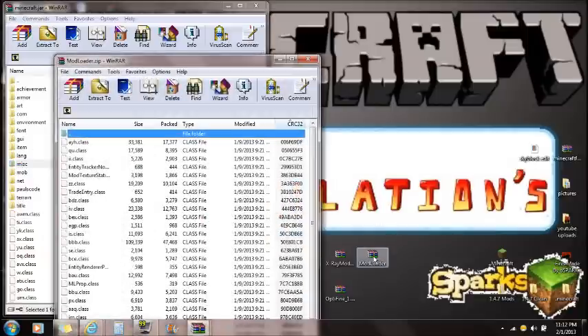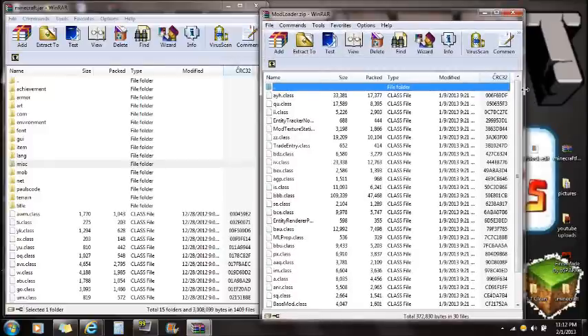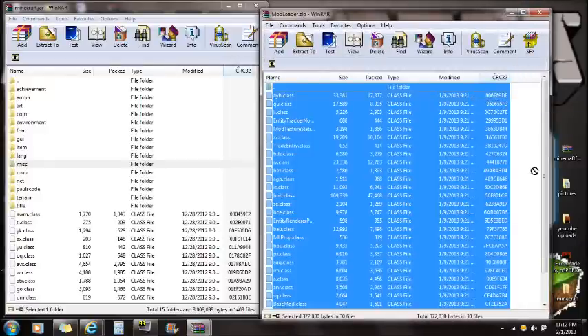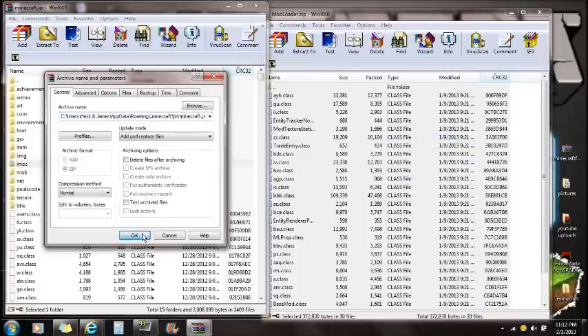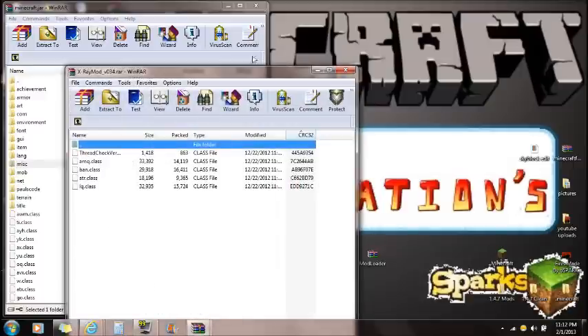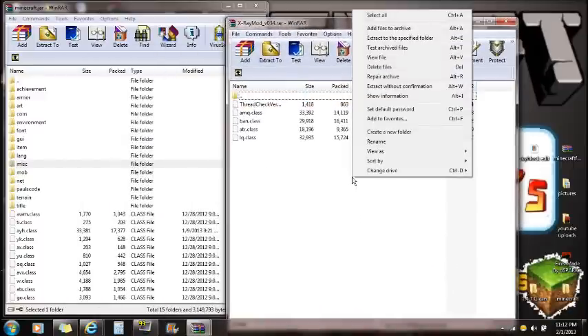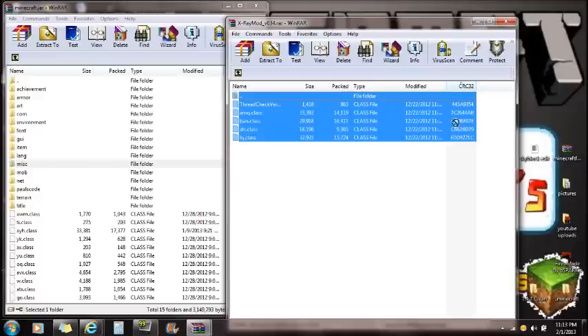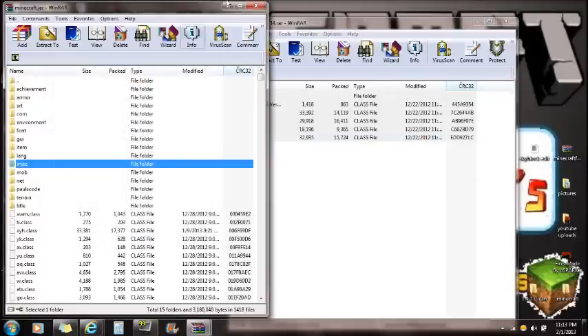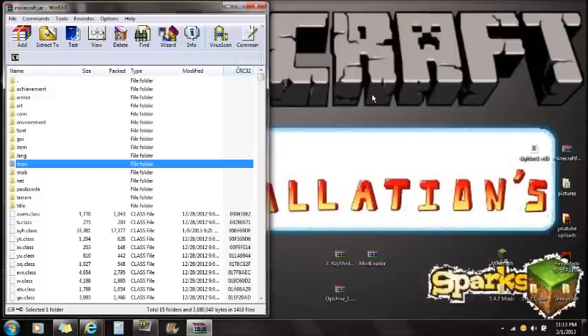Once META-INF is deleted, you can install Modloader. Open the Modloader archive, right-click and select all, then drag all those files into Minecraft.jar that you opened with WinRAR. Push OK and you're done with Modloader. Now open X-Ray, right-click and select all, drag them all into Minecraft.jar. Now you guys are done and have successfully installed this mod.